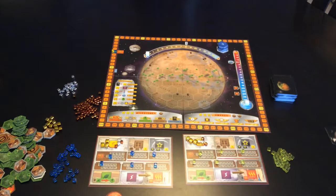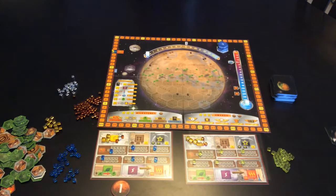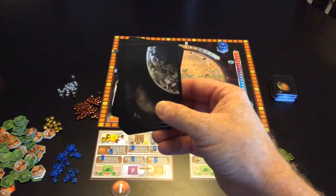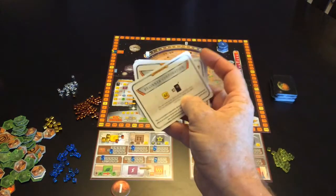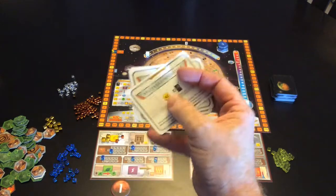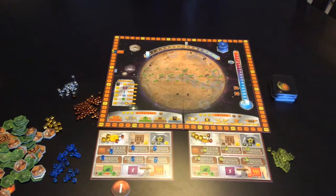I've set up the game for two players. First player marker is on blue. There are two options at the start of the game: either these cards or these cards. These cards are all the same and they are a beginning corporation. That's what I've set up for — 42 space bucks on each player and 10 cards each. That's the recommendation for first-time gamers, so I'll leave it with that.